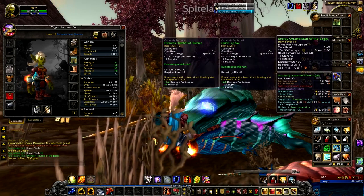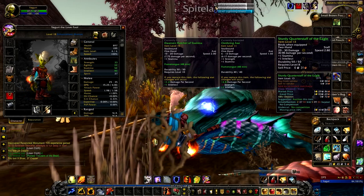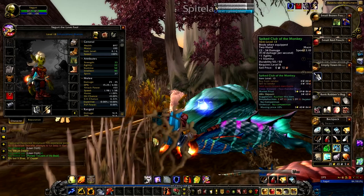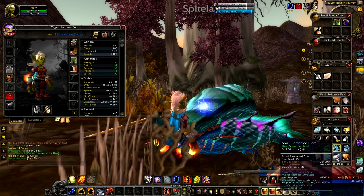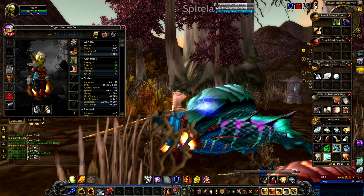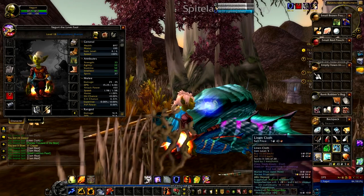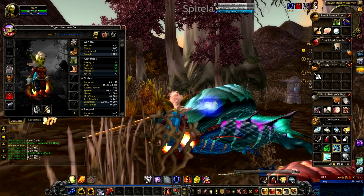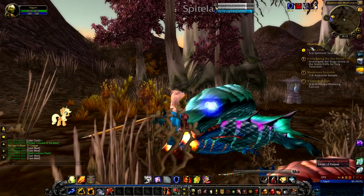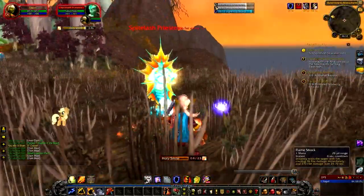These are actually worse than what I've got on, so we'll sell them on the auction house. Got myself a Sturdy Quarterstaff of the Eagle - a two-handed staff - but that's no good for me because I prefer my two one-handed weapons, so that goes on the auction house too. Opening four clams - got a pearl as well, neat. Clam meat and pearl go on the AH; copper ore I'll refine later; linen cloth we can use for tailoring.